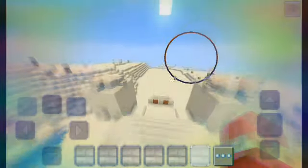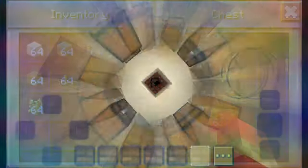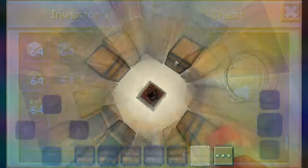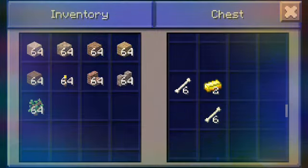Then the other one right here — it's a desert temple. There's more. You can use the TNT if you want. There are five bones, six, five iron, three iron, three iron, two gold, twelve bones, three emeralds, and seven gold.